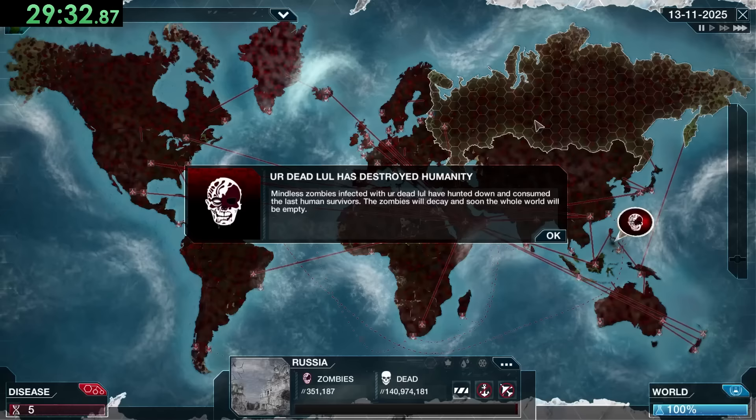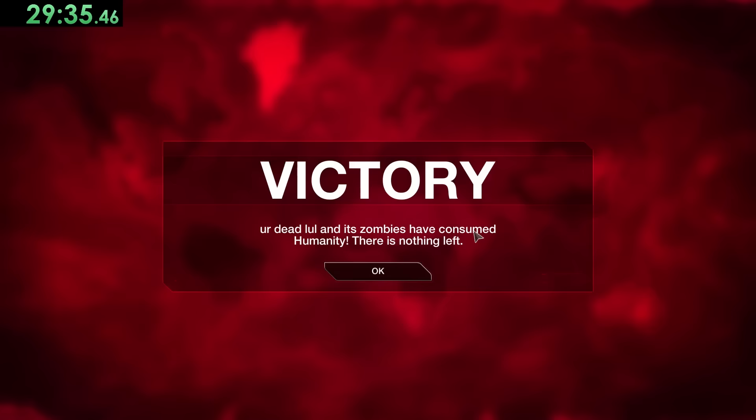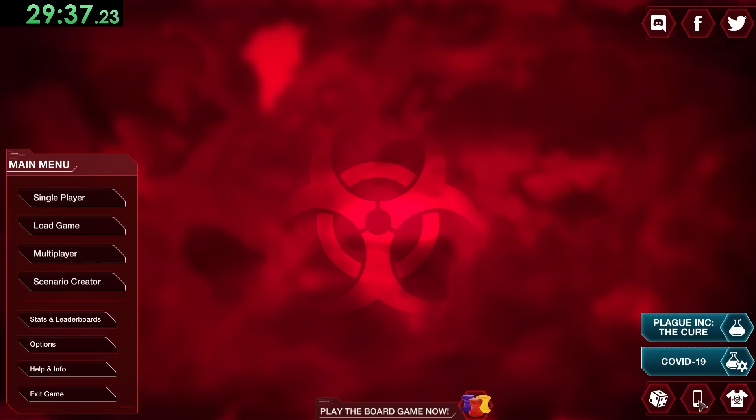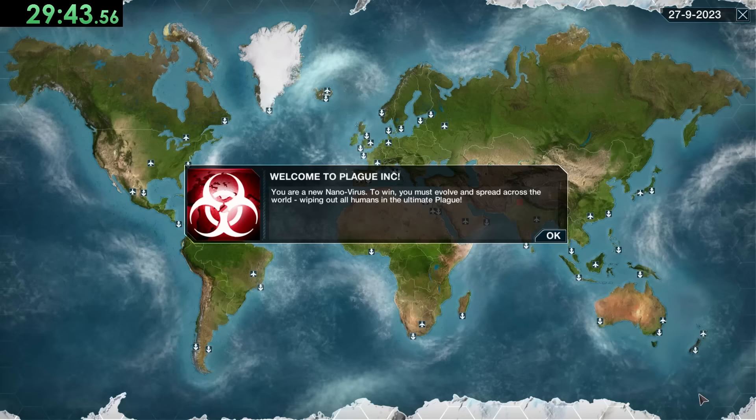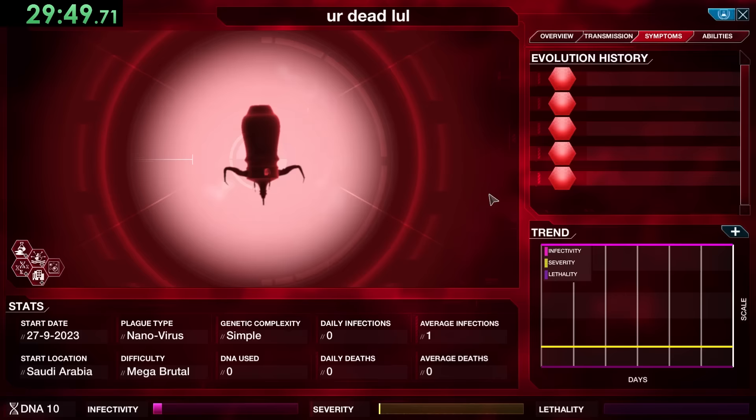Your dead has destroyed all of humanity — that's what we like to see! Time to go on to our final four plagues, starting with the Nano Virus, which is the plague you use if you want to do an any-percent speedrun for this game. It's a nanobot with the ability to replicate itself that was accidentally released from a lab, and now scientists are trying to shut it down by broadcasting a kill code.